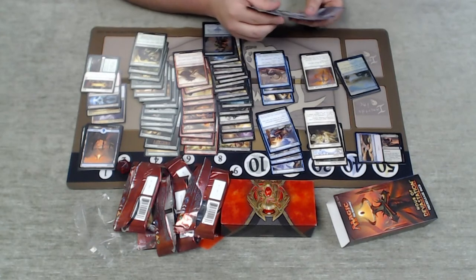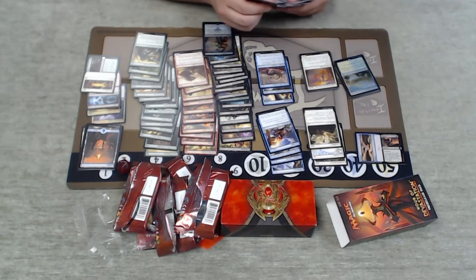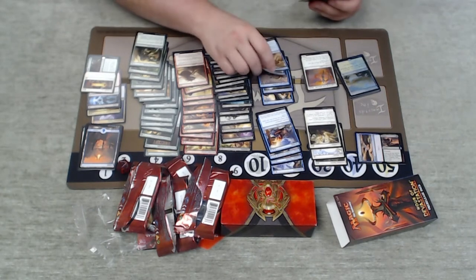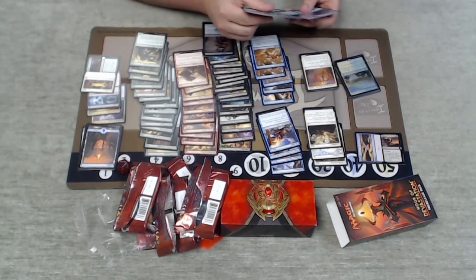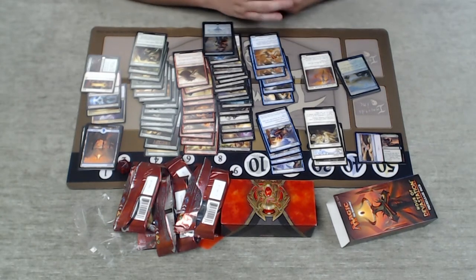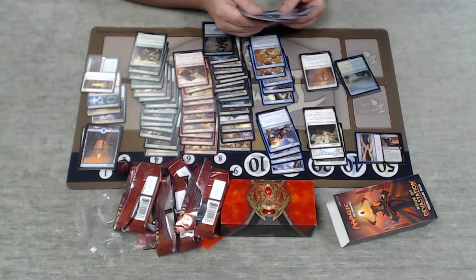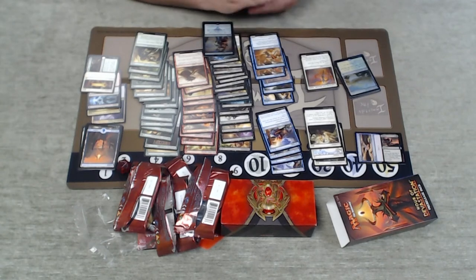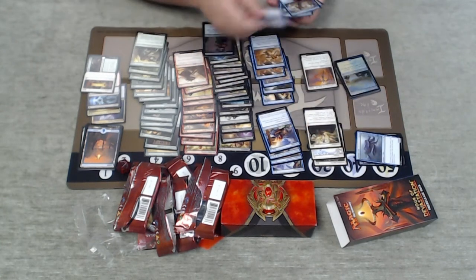I don't really have any giant green creatures that would look great with flying. I think for some of this expensive stuff, blue-green might be my best bet. But we'll see. Ancient Crab I don't really want to play ever, unless things are real desperate.